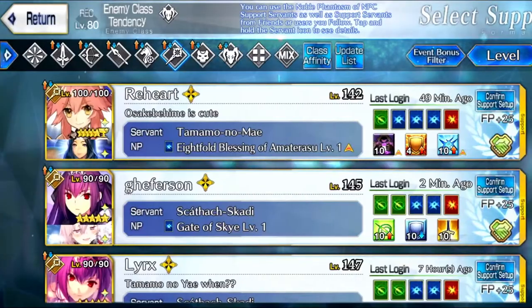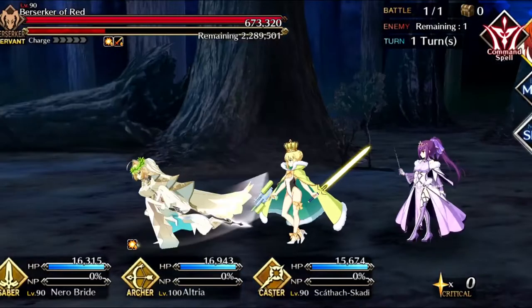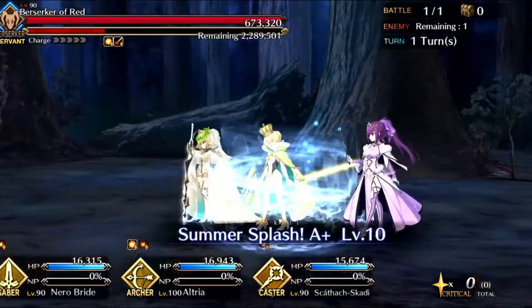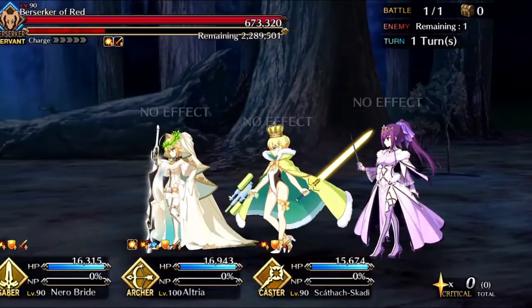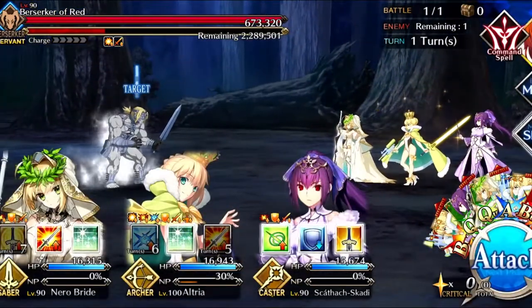It's the only time getting to NP-5 has ever been super easy, and it was the one time I didn't want it to happen. As you can also see, I'm picking friend leads that give me unit bonuses — either QP or Bond, whichever one.